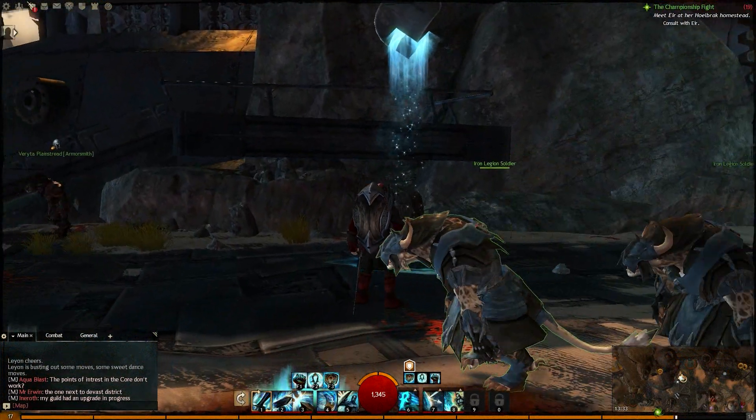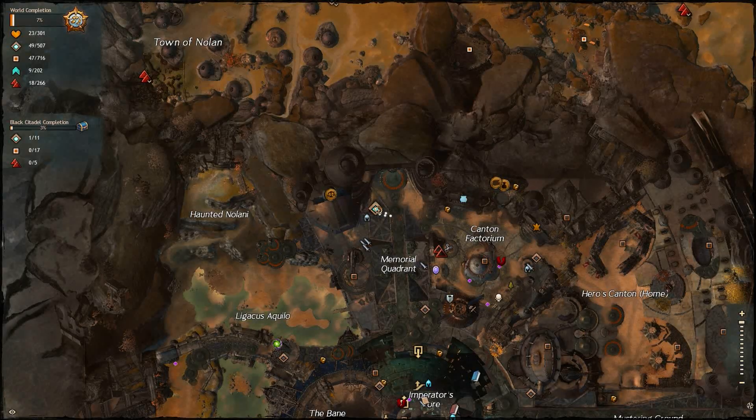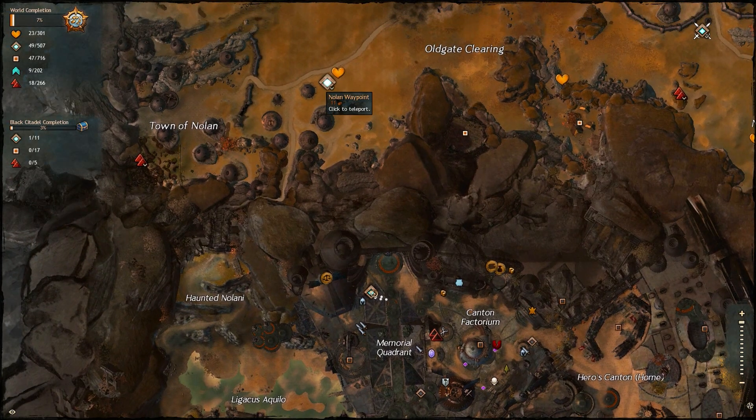Waypoints are one of the most important things to collect whilst you're wandering around and exploring. These act as portals that you can teleport between for a small fee, and if you die you'll be ported to one of your choosing, again for just a small fee.